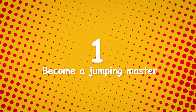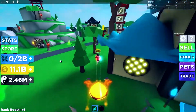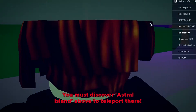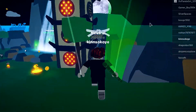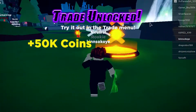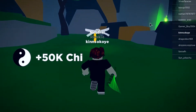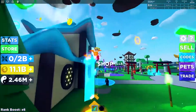Number one: becoming a jumping master. You guys can pretty much make it to the last island with just 8 double jumps. You do not actually need all 11 double jumps to make it — just 8 will do. There are many other things that can give you a huge advantage for getting there. First is the jump pads. They are on the ground and very hard to miss because they're bright orange circles. As soon as you go on them, they'll launch you high into the sky — it's like an extra jump. You can find these jump pads on most, if not all, islands you reach, so you should definitely use them to get yourself some air.